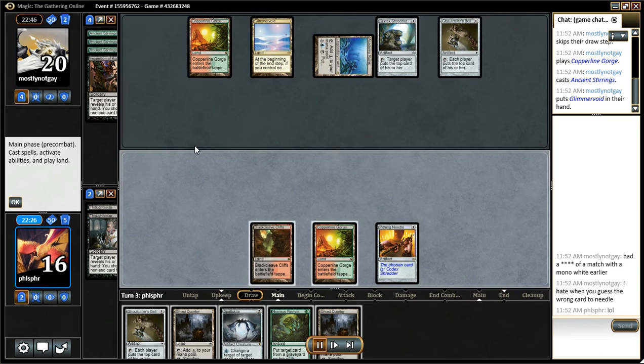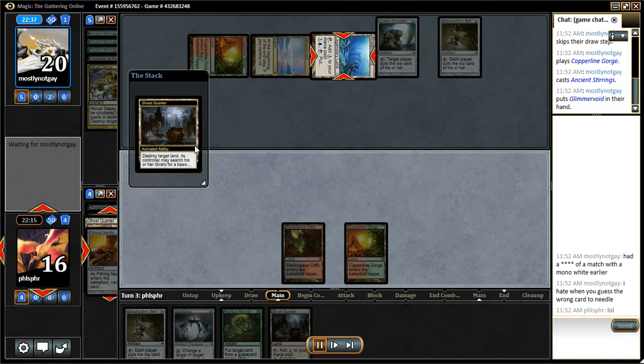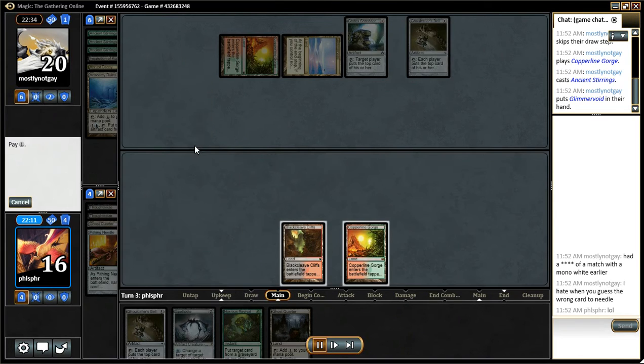There's Academy Ruins — got to get rid of that now. Go ahead and get rid of it with Ghost Quarter. And opponent uses Abrupt Decay on my Needle. So that's rough.